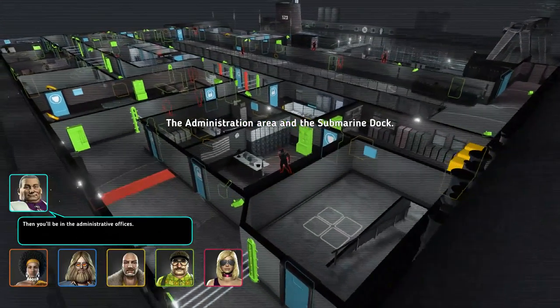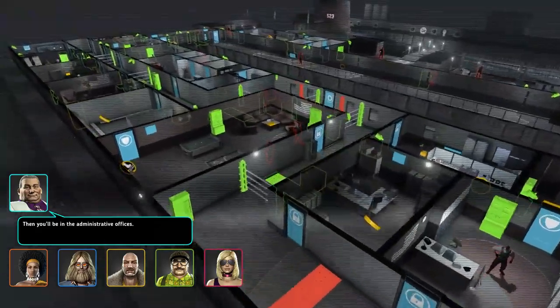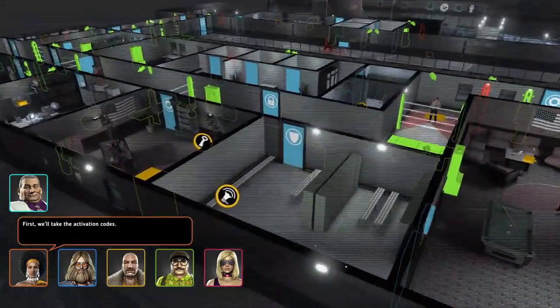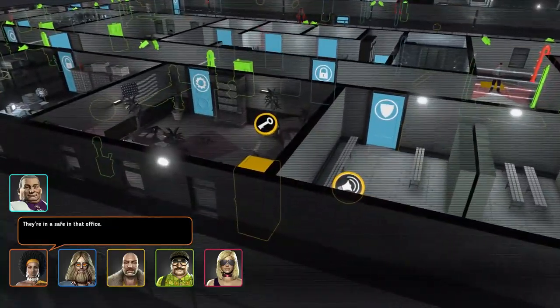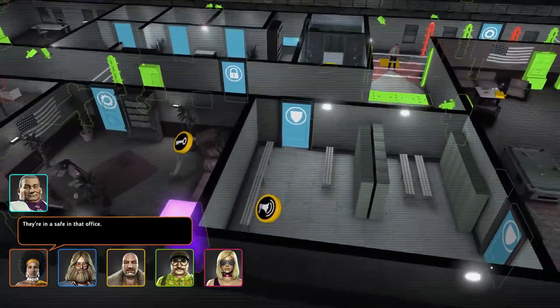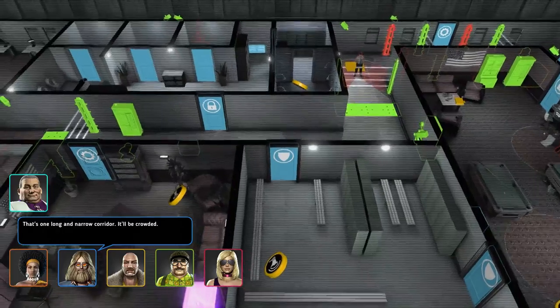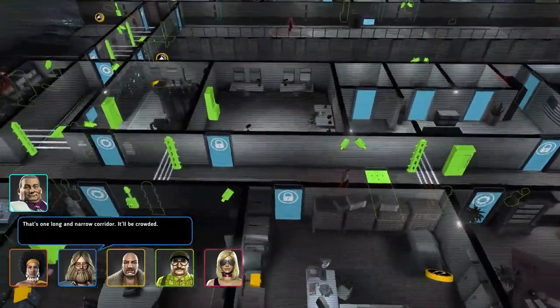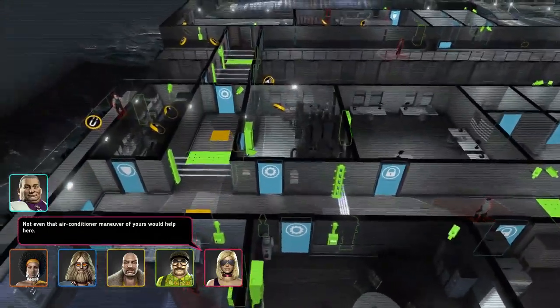Then you'll be in the administrative offices. First we'll take the activation codes — they're in a safe in that office. That's one long and narrow corridor; you'll be crowded. Not even that air conditioner maneuver of yours would help here.